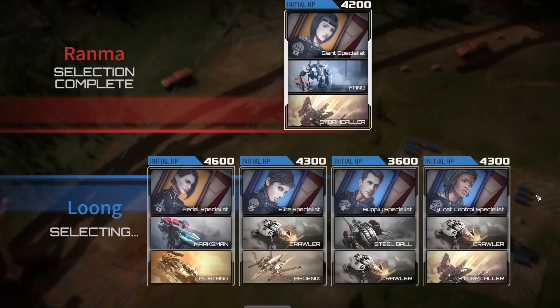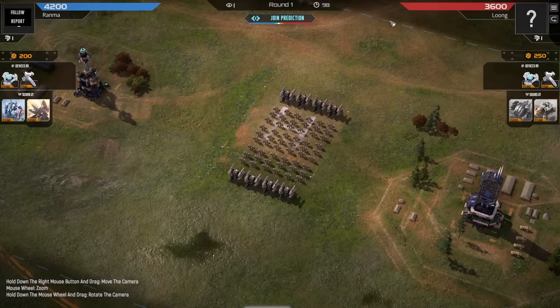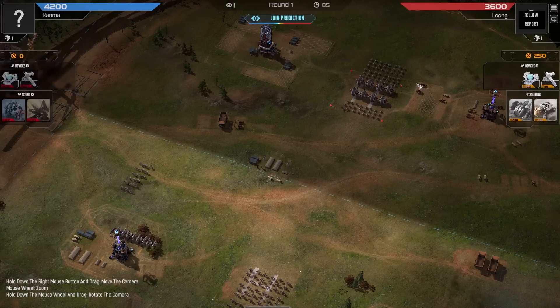Hello everybody and welcome back to Mechabellum. Today we are watching the Asian Championship Tournament. We have Ranma in blue versus Long in red. Ranma actually picked up the Giant Specialist, meaning that you can unlock Giant units for free. Pretty good card as it goes to savings, and we do see Giants quite a bit in the meta right now.